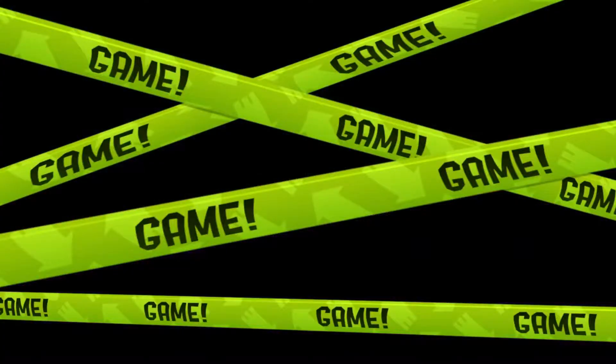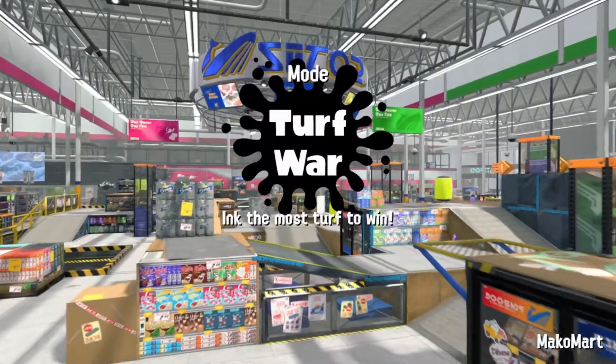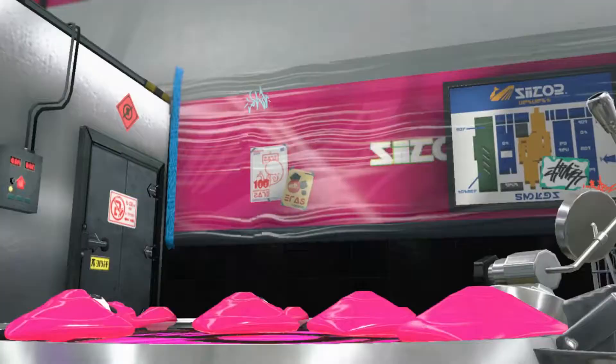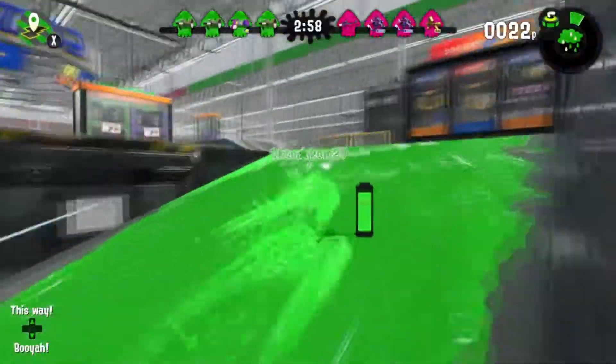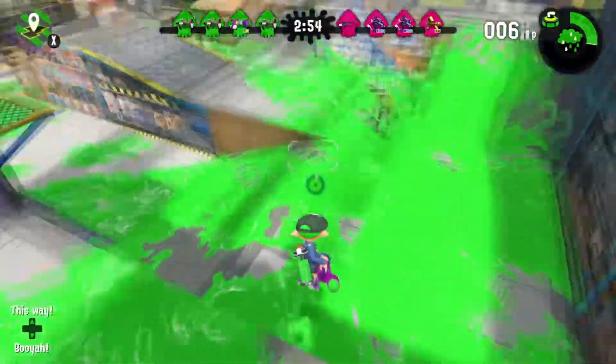We did pretty well that game. Here we are just about to start the second game of the episode - we're on Macomart this time. The other map was Snap Canal I think. Hopefully we can win again, though I'm not sure. We've got three Splooshes on our team, which isn't brilliant.